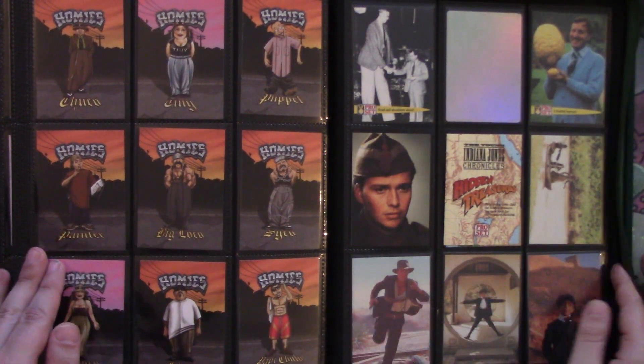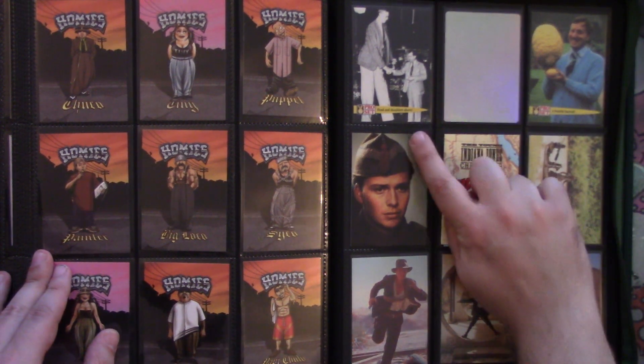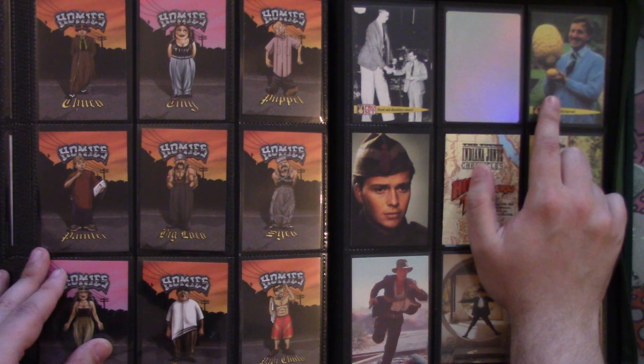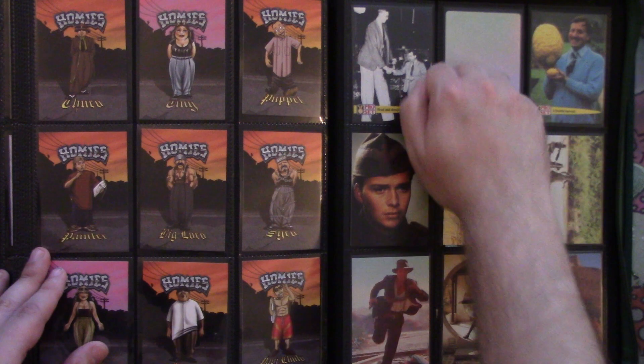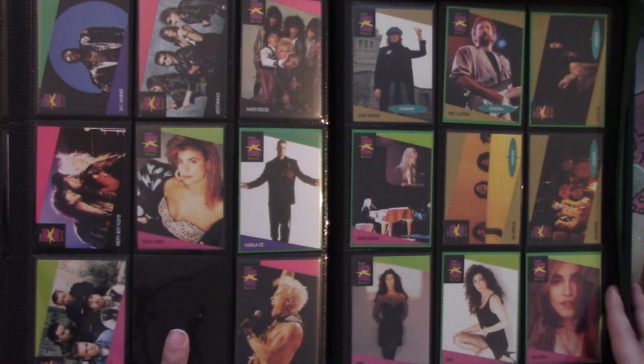Some Homies over here on this page. Some Indiana Jones cards — these are ProSet. A Guinness Book of World Records card with the tall guy and a dude that looks like John Oliver holding a lemon. Then we have an erased Magic foil and a missing spot in the binder.